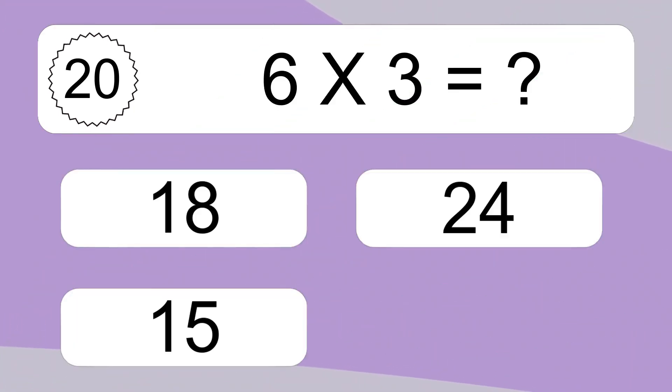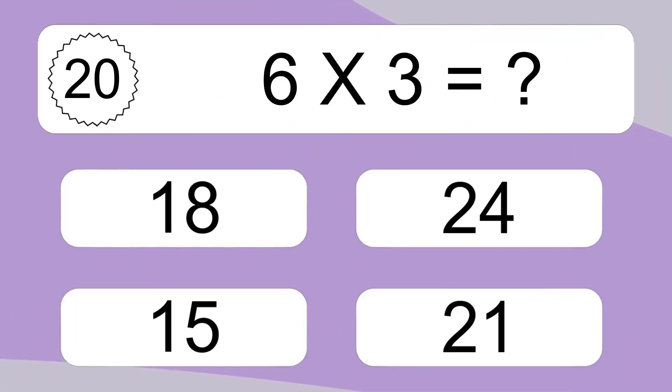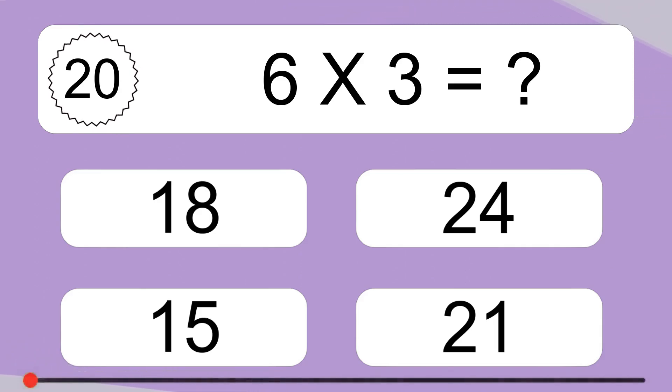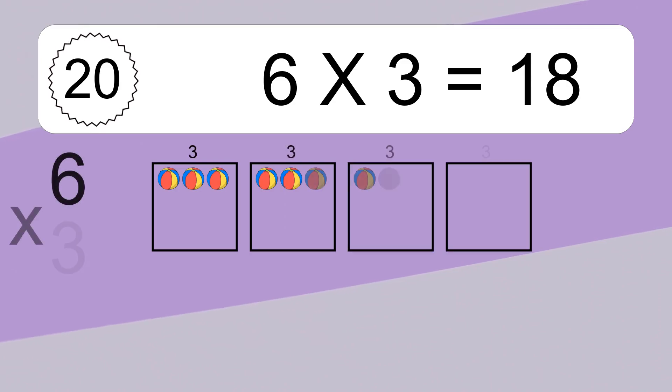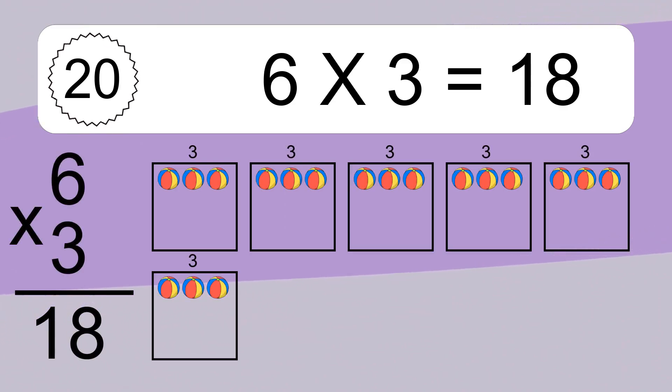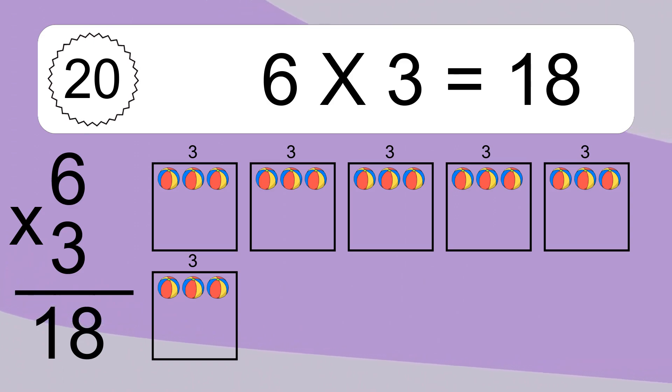6 times 3 equals 18. We have 6 boxes and each box has 3 colorful balls inside. If you count all the balls in all the boxes together, you will have 6 times 3 balls. This equals 18 balls.